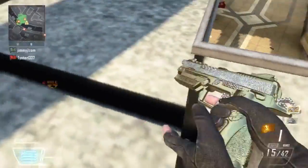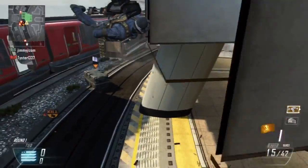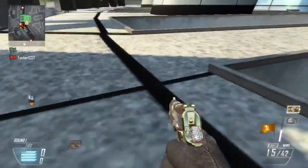I suggest that you have somebody on your team with Black Hat PDA on, so that way they can hack the care packages and allow them to fall if there's a big cluster of them stuck up top.